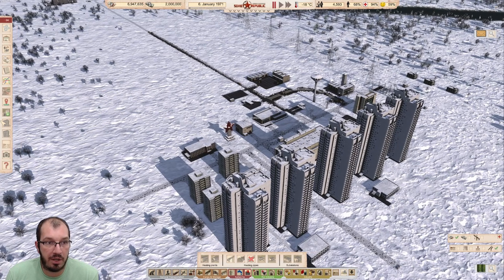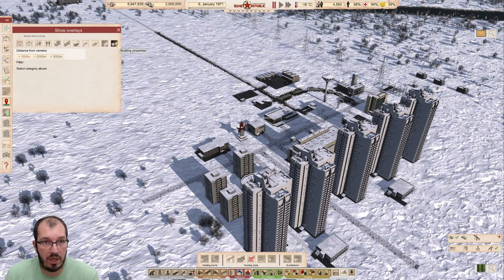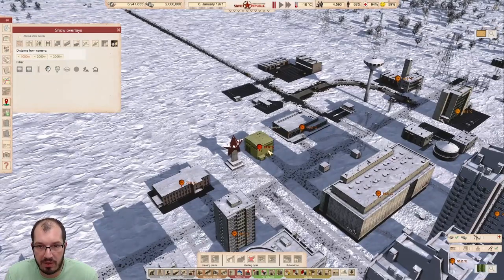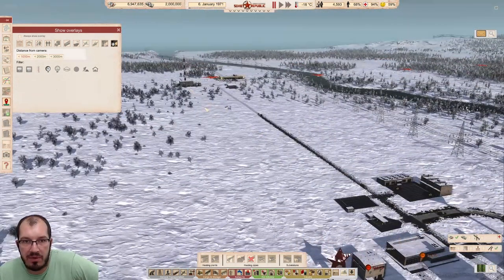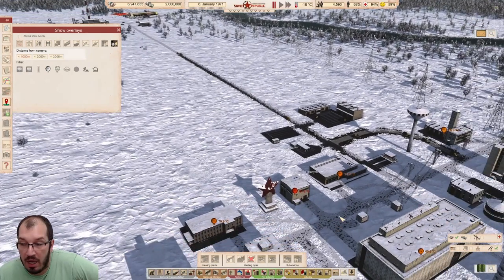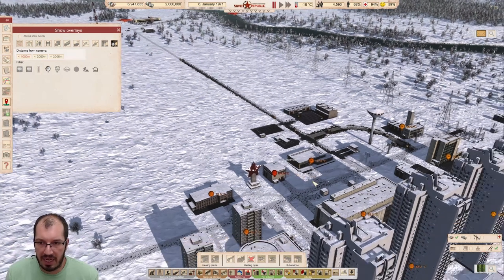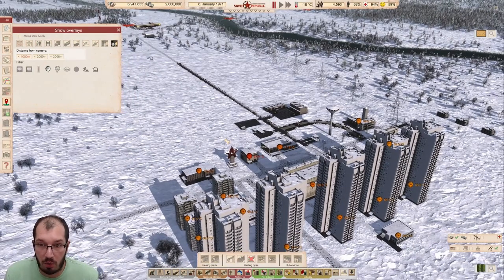Everything is now underground. The heat water tank is 81 degrees in here — we're only losing 9 degrees from the heating plant's 90 down to 81. That is the same in spring, summer, all the time — maybe summer is a little warmer — but overall this is the temperature we get if we're underground. That's already a pretty clear sign that we're doing better.